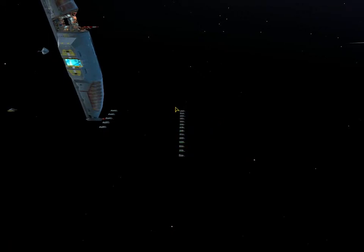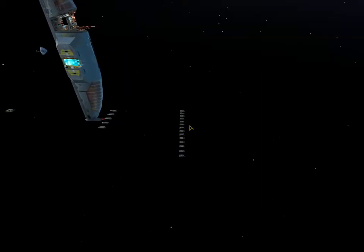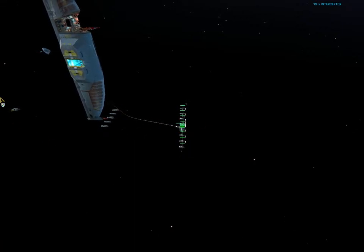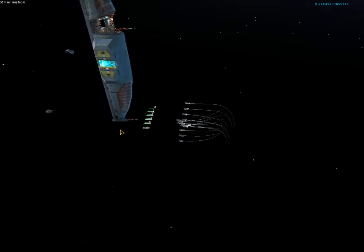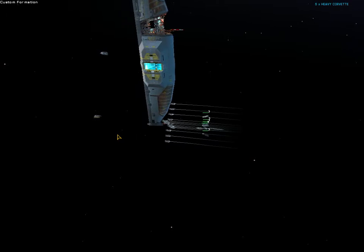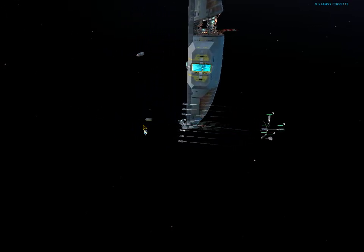There should be one more fighter coming in — yeah, there he is. Interceptor complete, reporting for duty. Get them all together. X formation — acknowledged, ready for escort. Actually let's go into a custom sphere formation. Establishing sphere formation.